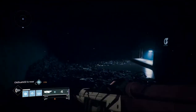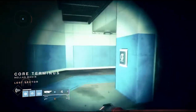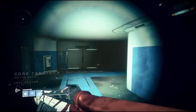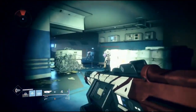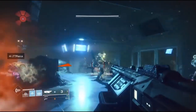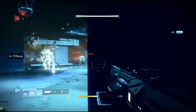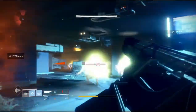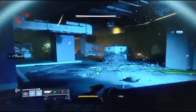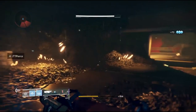You're just going to run into the Lost Sector, get into where the adds spawn, get your double kills — and since they are hives, you'll get your hive kills too. You will use up your heavy and run out, but that's fine. When you're out of heavy, all you have to do is go back to orbit, spawn back in, and then go through the Lost Sector again.